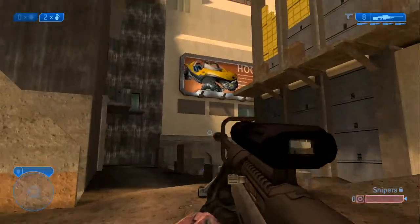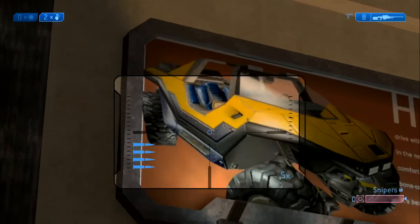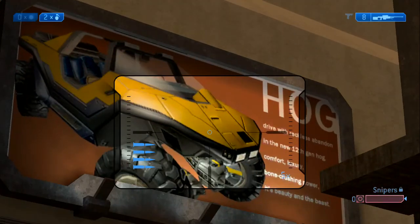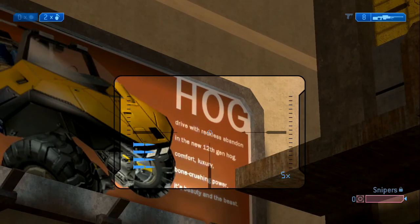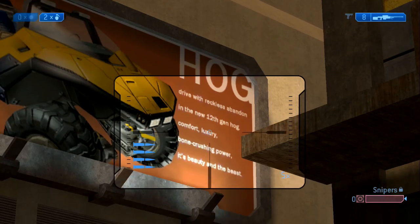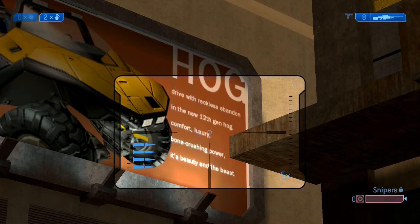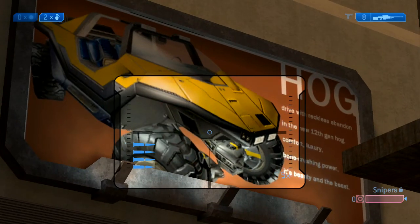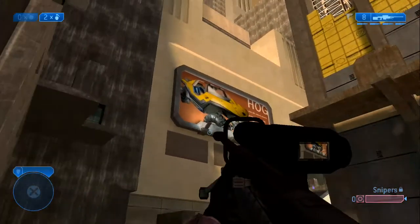The golden warthog was gold, it didn't have a gun — it was the civilian warthog. You can see all the stuff on the poster there: 'Drive with reckless abandon in the new 12th gen hog. Comfort, luxury, bone crushing power.' It's a beauty and a beast.